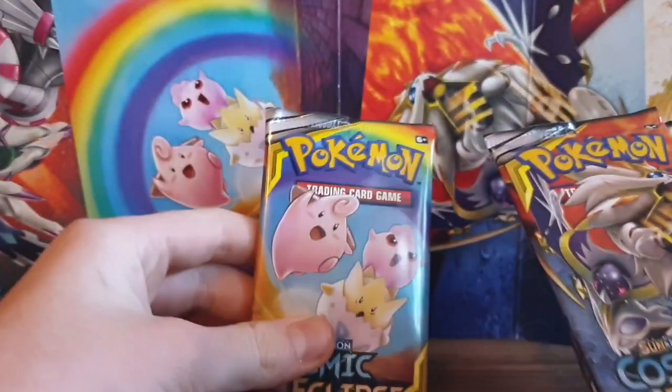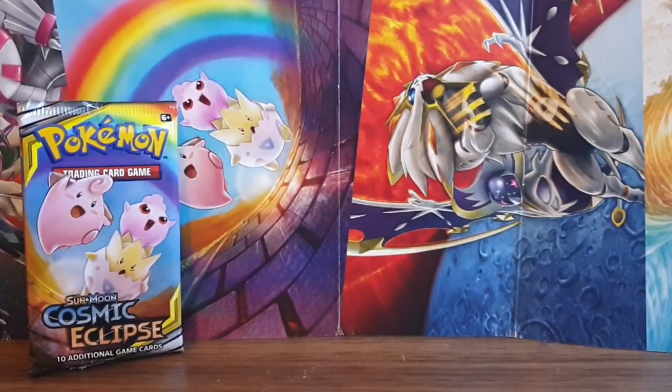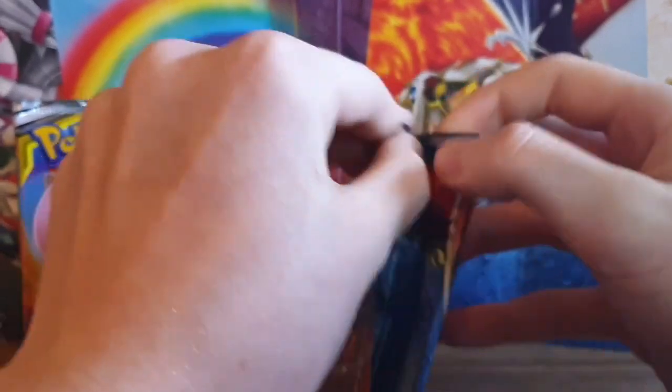So first pack here, we've got the babies - I'll put it back with the babies and open that pack last. First pack we have the Solgaleo and Lunala pack. Let's see what we get. I haven't opened these in a while so I'm going to be super rusty at opening them.